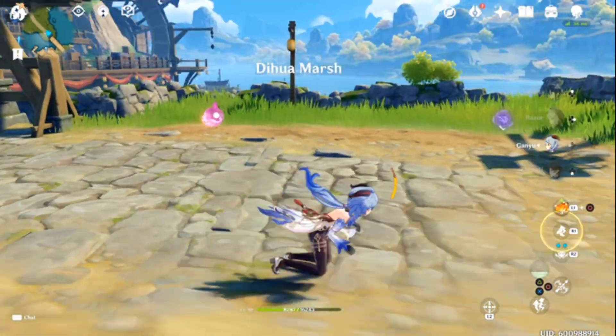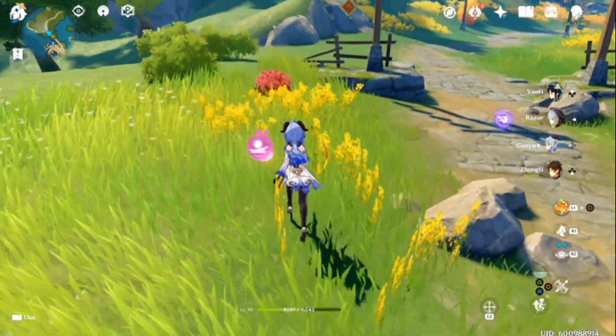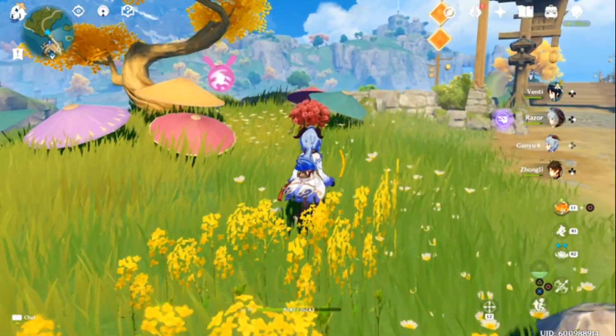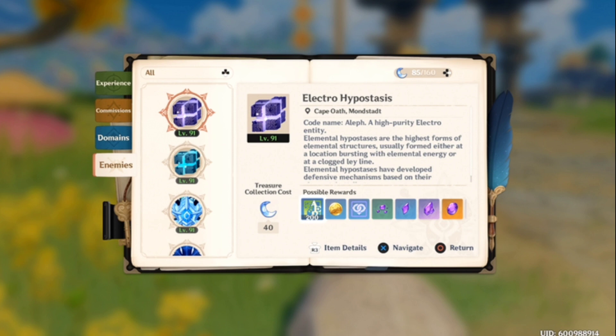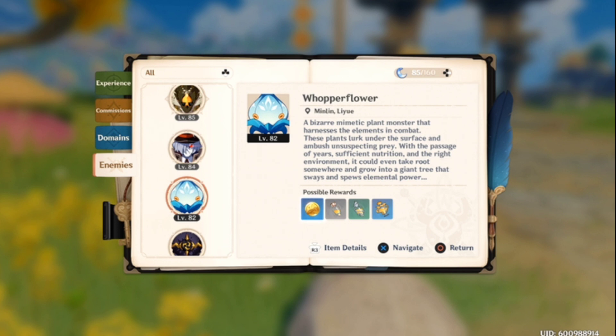You're definitely going to want to make sure you do this on a regular basis. Now let's talk about the other materials. For the Whopperflower, you simply go to your Adventure Handbook, go down to the enemy — the Whopperflower — and make sure you farm this on a regular and constant basis to where it has to refresh before you can do it again. That way you'll have plenty of the materials to level up your Hu Tao, as she needs them for Ascension as well as talent leveling.